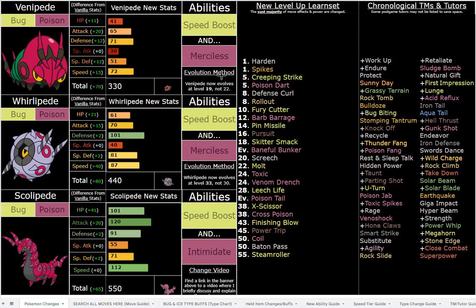Great coverage moves too — Close Combat, Take Down, Rock Climb, Wild Charge, Thunder Fang, Drill Run, Aqua Tail, Iron Tail, Power Whip — all great coverage that you can cycle between depending on the situation and which Pokemon you need to hit. He's just a goat. I absolutely love Scolipede.